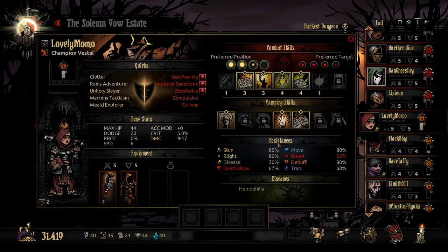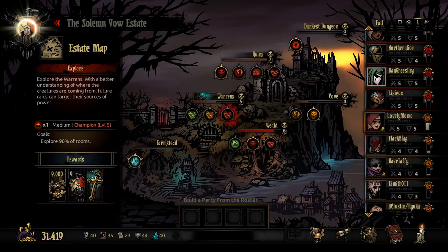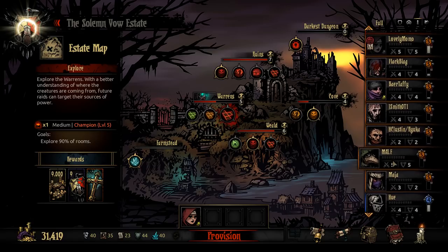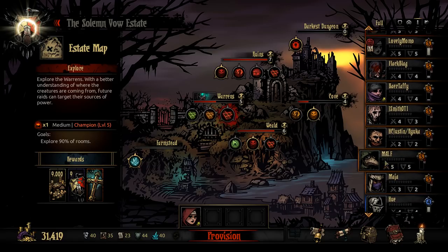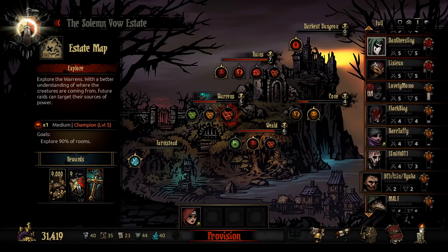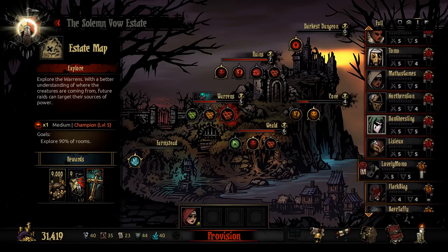What's Kate's problem here? Hemophilia. I'd like to get her to level 6, so let's take her. And of course we need the Highwaymen to level up as well. You don't blight on Warrens, you bleed, right? So I'm sorry, Malf — one day you'll get your moment. Same with you, Maya. You guys have been neglected for like two weeks.